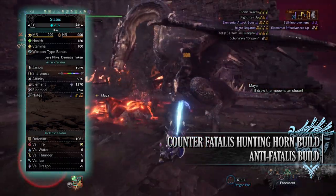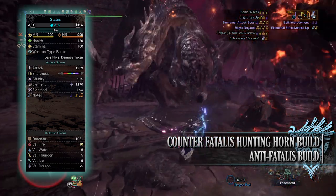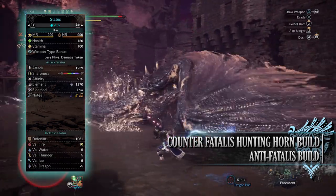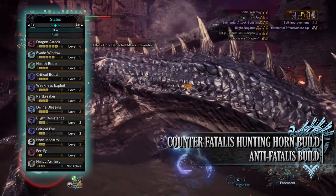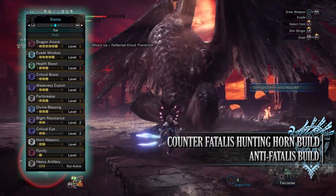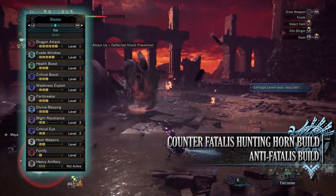When taking on Fatalis, just focus on one or two of these songs, as playing too many can leave you vulnerable and open to attack. You'll also have a decent defense of 1,061 that is strong against every element except for Dragon. When it comes to the skills, first of all you'll have Dragon Attack at level 6, a skill that increases the Dragon Rating and damage of a build. The Dragon element is the best element to use against Fatalis — it's 3-star weak to the element — so if you want to use elemental builds, always take Dragon Attack.